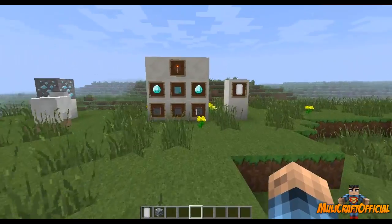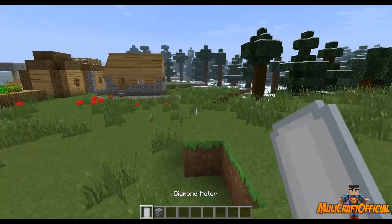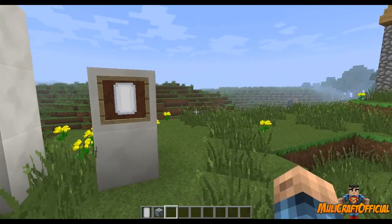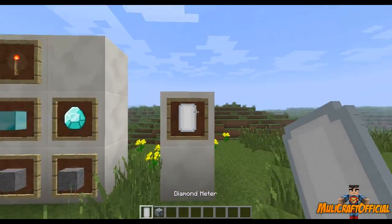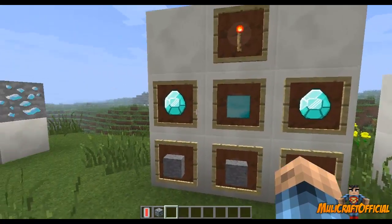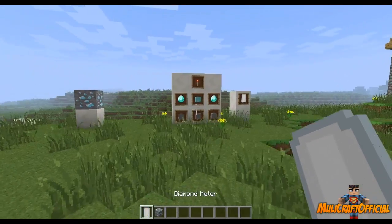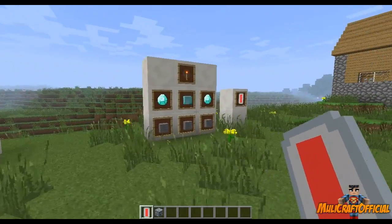Basically what this does is it puts in this little thing called a diamond meter. Holding it in my hand, it's just like a rectangle piece of iron — it looks like an iron, but it's made of one redstone torch, one diamond block, two diamonds, and three stone. And then that will give you a diamond meter. Oh, that's quite cool, I didn't realise that.